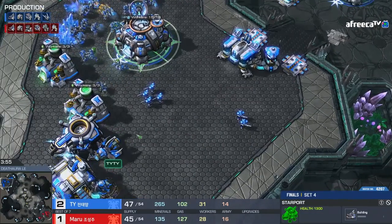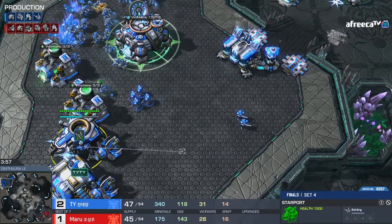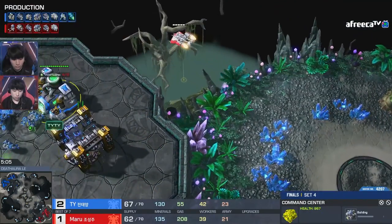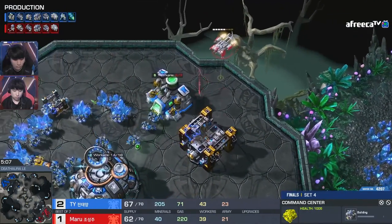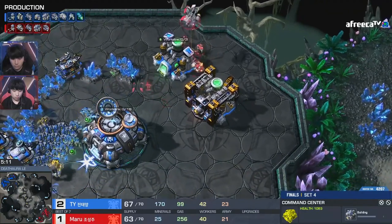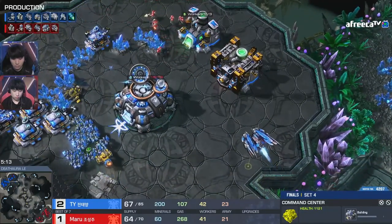In this small unit set, the spirit of the strategy behind it is going to be a very quick drop. He knows there's still been no Viking made, so he's going to try to act as a threat on the map. There are Marines out on the map for TY, so TY actually has to turn back around.